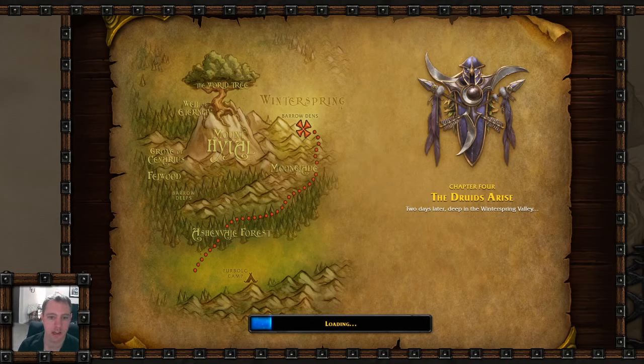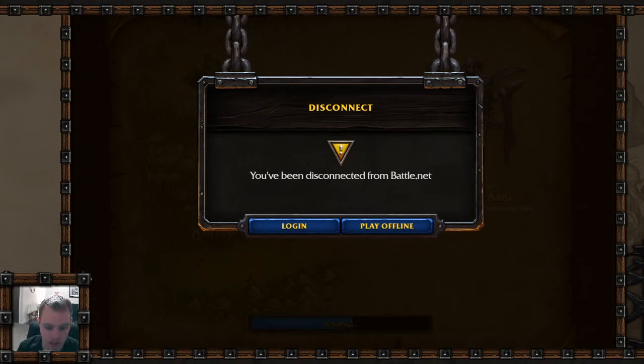The Night Elf buildings are fantastic — they did such a good job with the Ancients. They look like real trees with real textures, and they gave them personality — their faces are all different. I also want to show the corrupt Ancients. The Orcs look good, but the Fell Orcs don't look great; their animations are choppy and they look completely different. But the Ancients look really, really good.